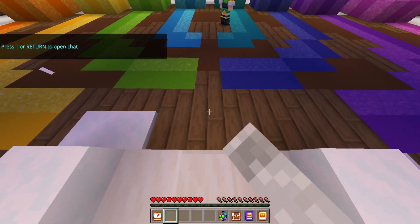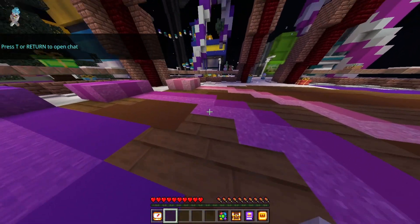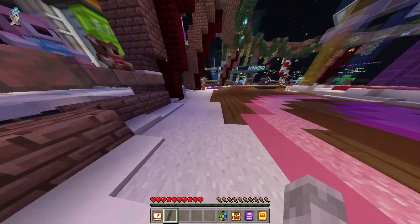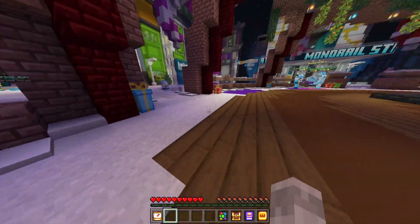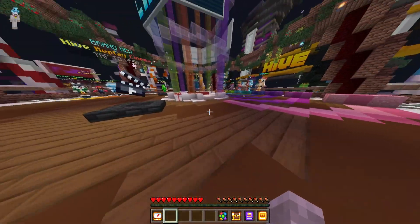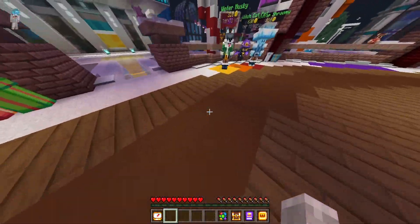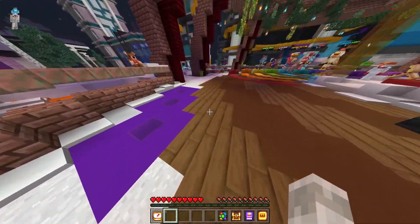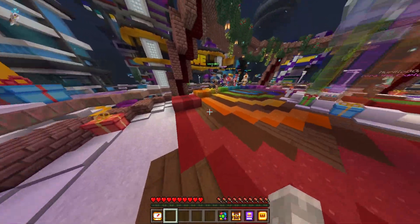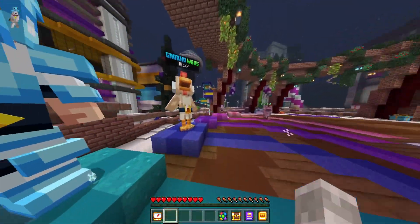So first we hop into the arcade, and you might notice something different — these blocks right here. This is the first new block that I noticed. Looking up, there are all new blocks. Hive did a really good job blending them in; if you were just glancing at the floor you might not notice anything different, but when you really look, these are not normal Minecraft blocks. These are something new that Hive made, and if you go around the lobby you can notice these are all over the place.